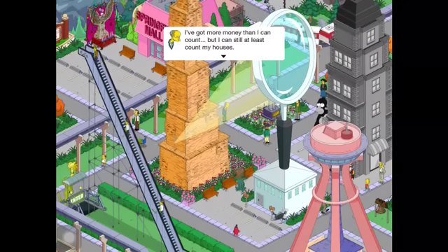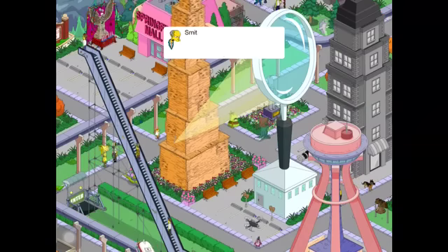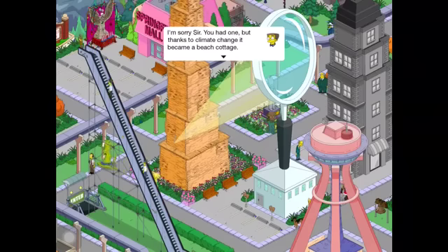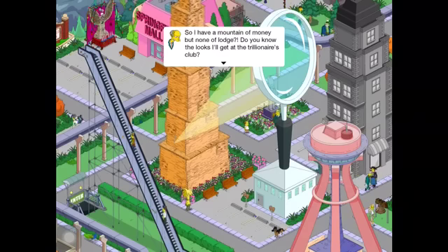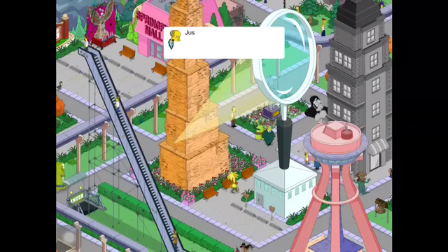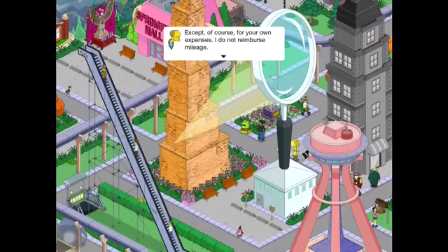Mr. Burns: I've got more money than I can count, but I can still at least count my houses. I have the townhouse, lakehouse, treehouse, Millhouse. Please let me go home. Smithers, I just realized I don't have a mountain lodge. I'm sorry sir — you had one, but thanks to climate change, it became a beach cottage. So I had a mountain of money and none of lodge. Do you know the looks I'll get at the trillionaires club? No, I'm not allowed to take off my blindfold at those meetings. Just get me a lodge and spare no expense — except, of course, for your own expenses. I do not reimburse mileage.